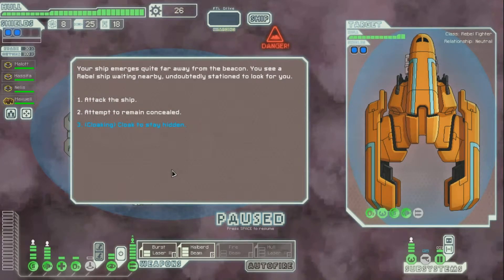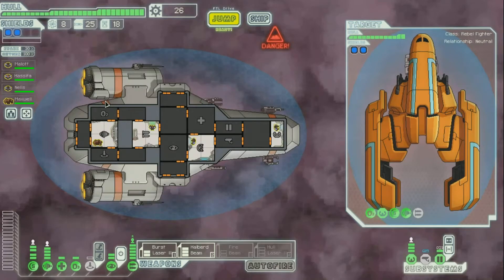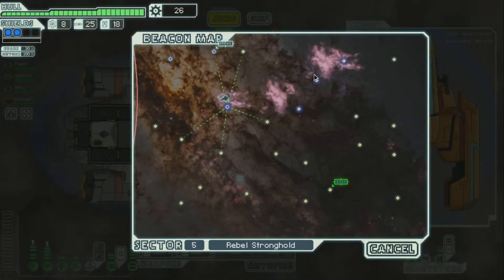We found someone. Your ship emerges quite far away from the beacon — you see a rebel ship waiting nearby. They're looking for us. Normally we could attack or try to hide, but since we have cloaking, we can use it to stay hidden. I think I will try that. It works — they haven't seen us. We can leave.